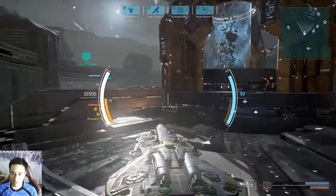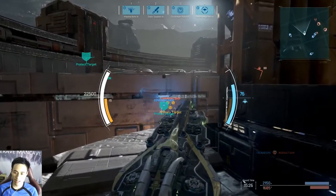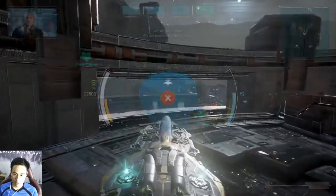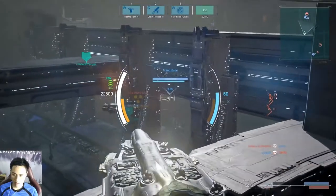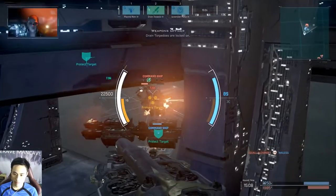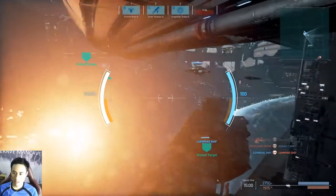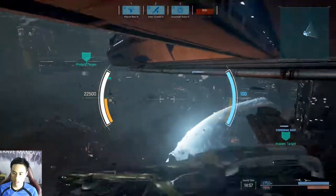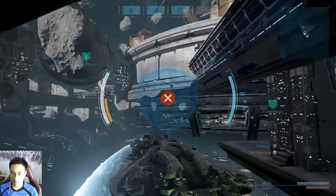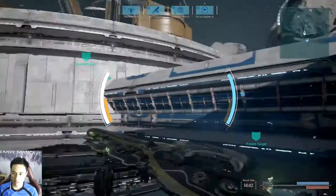Pro tip: in order to cover yourself, there's a hole over here that you can actually sneak yourself into. Apparently not for Vindicta, but for corvettes I usually do that. Let us go for the command ship. Our corvette is doing its job, which is good. Command ship down for the enemy — we're aiming for the bad guys' command ship.